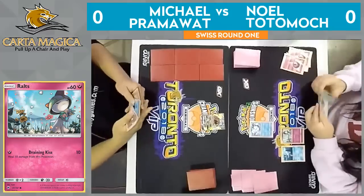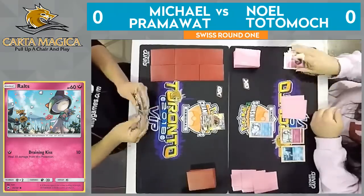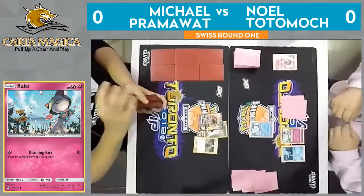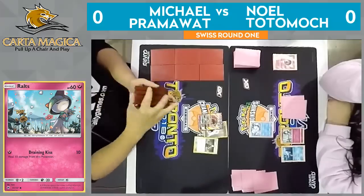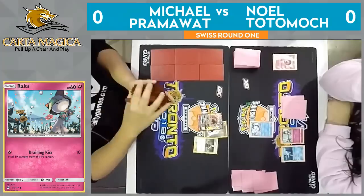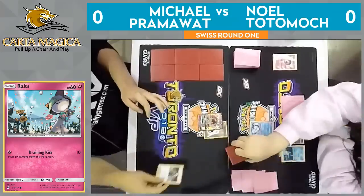We're going to pass it over to Pramawatt's turn and see what he can do on his first turn here. Looks like he has two energy, a Guzma, DCE — not too much else. He's definitely probably looking for an Ultra Ball. Getting a Bridget would be great to discard those energies, but he's going to have to Cynthia himself. Both of these players not getting that Bridget — we'll have to see if Pramawatt, off of this Cynthia, can find Zerua's and Vulpix's to get set up and start attacking for effective damage.